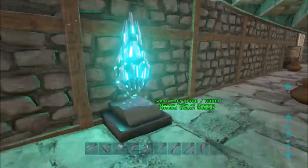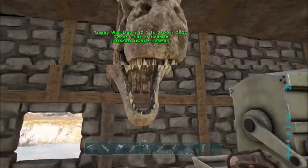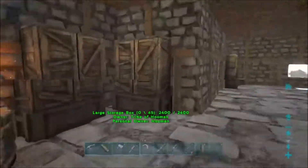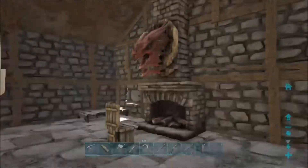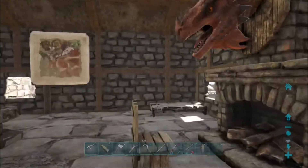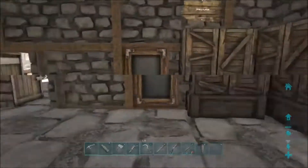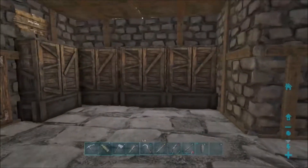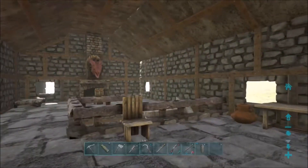In here is the crafting area. I do have some nice furniture going on. I did spawn in one of the artifacts just for decoration, and I do have the Alpha Rex trophy already. This is the main room, and then upstairs is my bedroom. I do have an Alpha Wyvern trophy as well. Got a map. Here's all my storage right now — I do plan on building a vault, but I'll probably have to find somewhere else to put it because it'll be too big for this room.